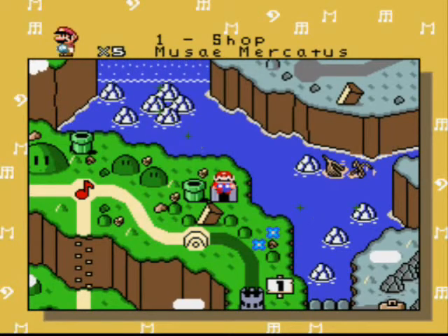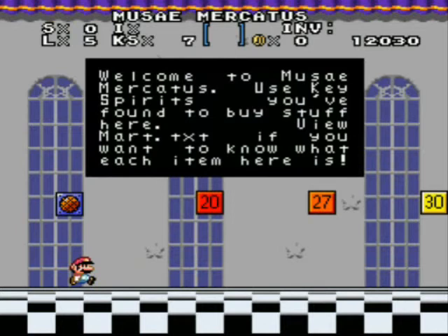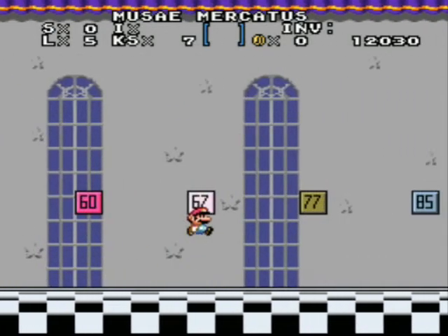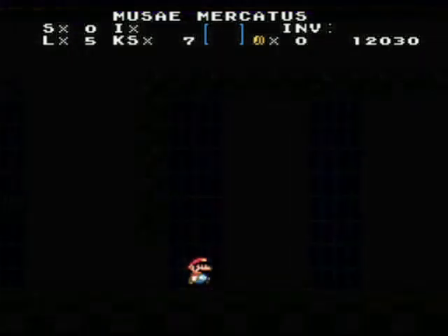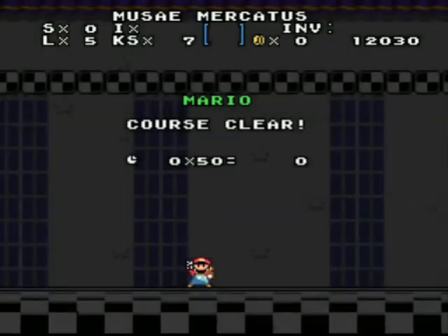Shop — Musae Mercatus. This is a shop! I don't have coins. Welcome to the Musae Mercatus. Use key spirits you have found to buy stuff here — view mart. I cannot get anything because I don't have any key thing or coins. K.S. — I have 7. Seven levels completed — that's the point, that's the thing.